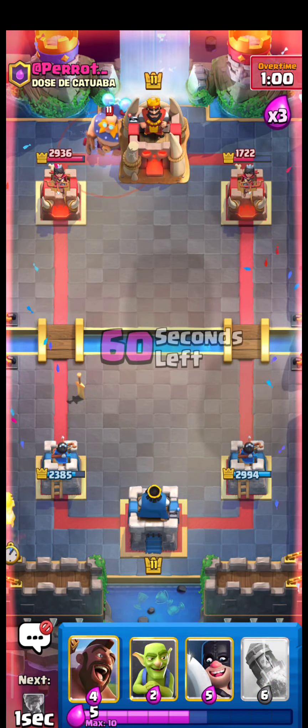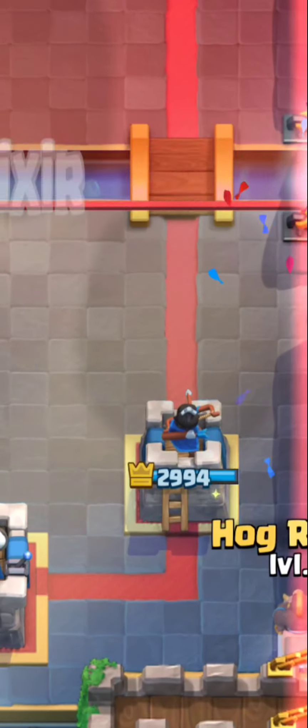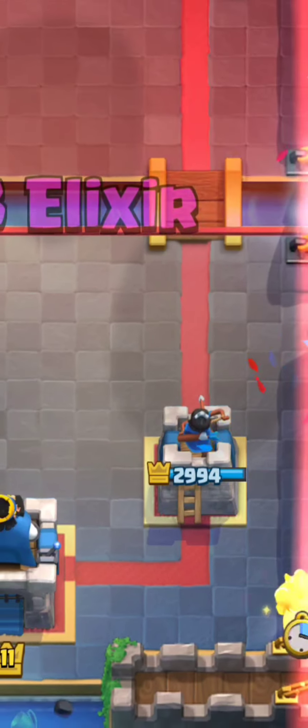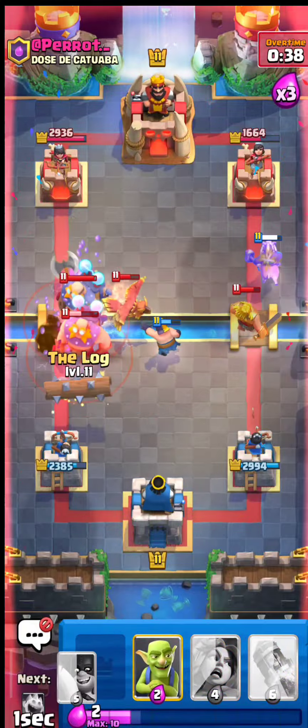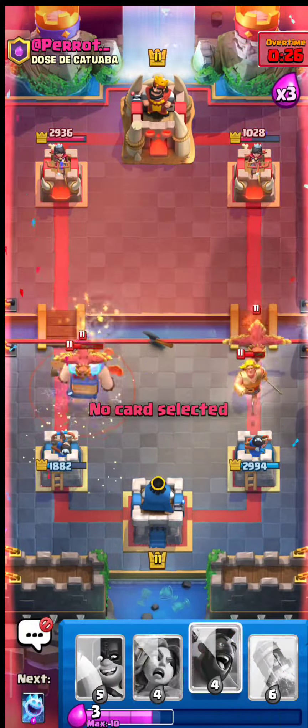I get it now — the reason I couldn't wreck him earlier is that I needed to drop the hog at the bridge. He had no cannon or tornado at that moment. And here, frankly, I start to panic from so many troops and just cannot defend. In the end I lose because of my own stupidity.